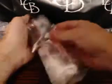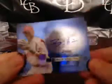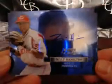Last pack. Got Starling Marte for the Pirates. Billy Hamilton for the Reds — nice card. Paul Blackburn and DJ Davis. So another real good box for Jose.